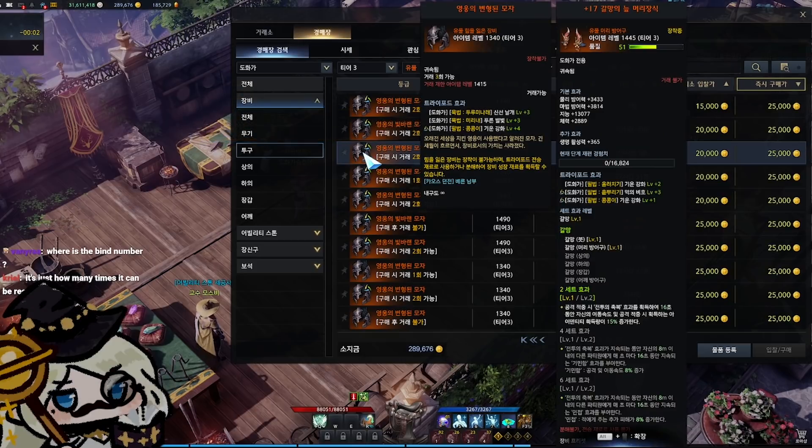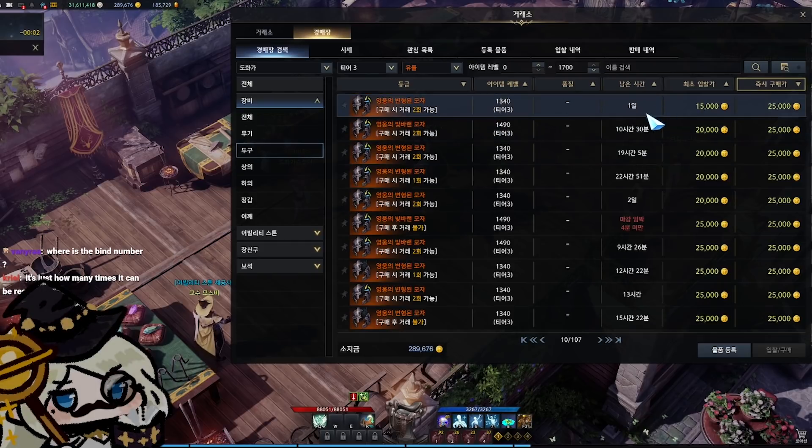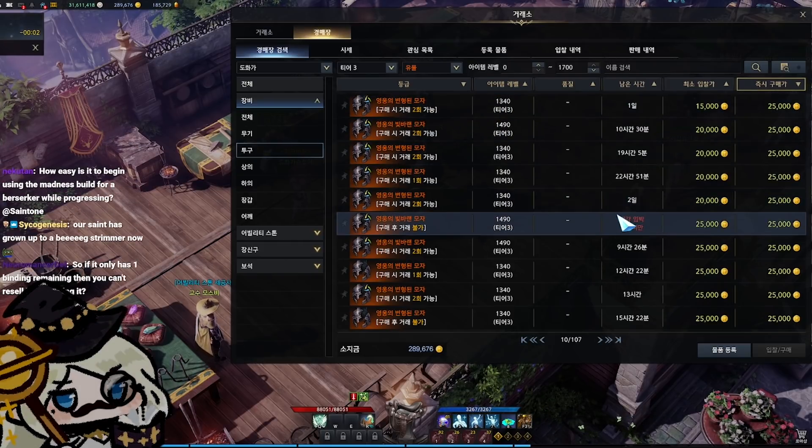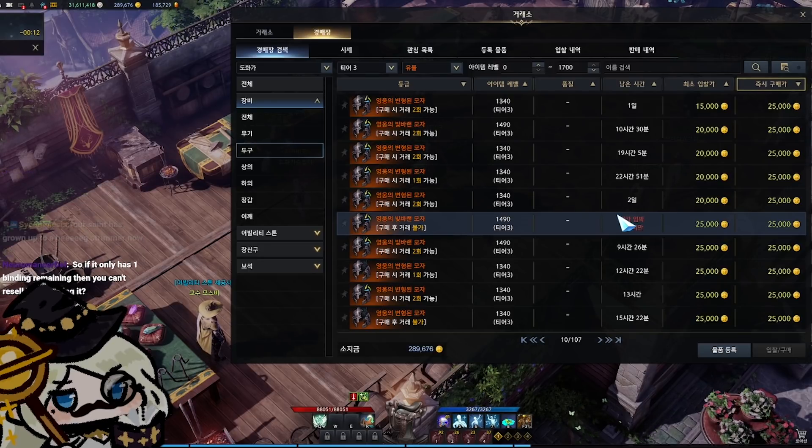The bind number is the yellow number right above the item level in the tooltip, and it also says the bind amount in the brackets. If an item only has one bind and you're buying it, it becomes soul-bound to you on acquisition — so that item is worth very little in comparison because you can't resell it and recuperate your costs. If you're ever going to do anything like this, always make sure the item has more than one bind remaining so that you can recuperate your losses.